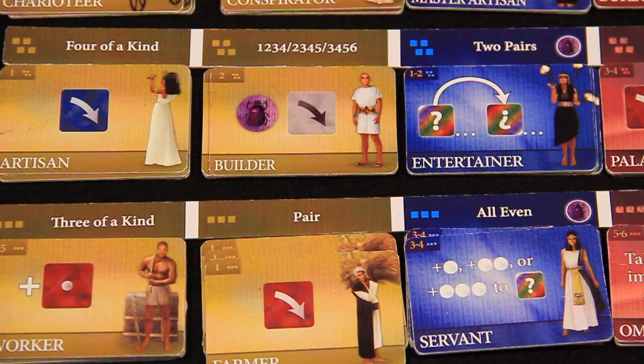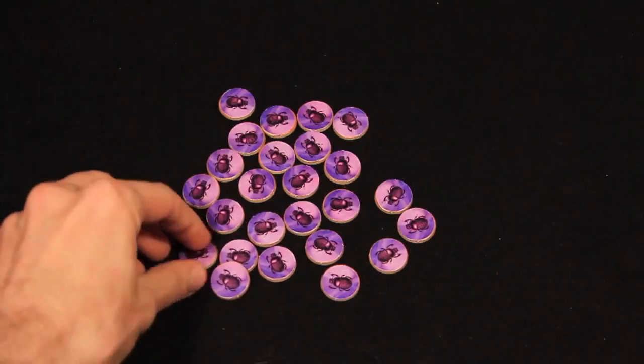If you cannot take a tile because you already have a copy of all tiles available to you, take two scarab tokens instead.